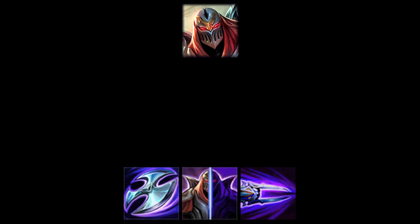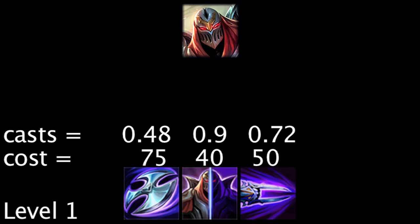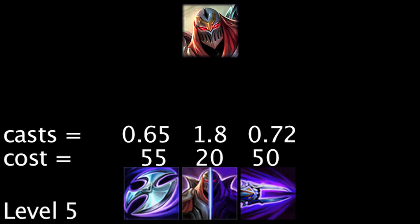Zed has three abilities which consume energy. With his abilities at the lowest rank, a full page of energy runes gives Zed enough energy to cast his abilities 0.48, 0.9, and 0.72 more times. With his abilities at the maximum rank, the runes will grant him enough energy to cast them 0.65, 1.8, and 0.72 more times.